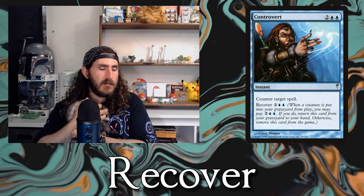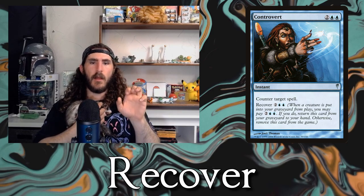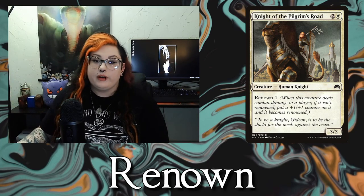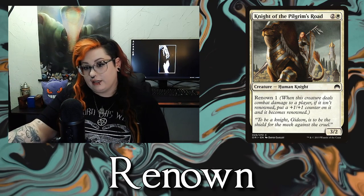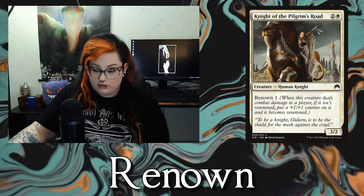The next ability is Recover. Whenever the creature with Recover is put into a graveyard, you pay whatever the Recover cost is and get to put it in your hand. If you don't pay, you have to exile the creature instead. Then we have Renown — Renown plus a number. Whenever a creature with Renown deals combat damage to a player, if it's not yet renowned, it gets plus 1, plus 1 counters equal to its Renown number and becomes renowned. I think Renown was in Magic Origins.